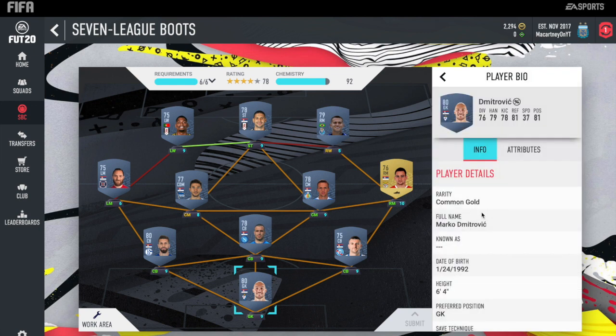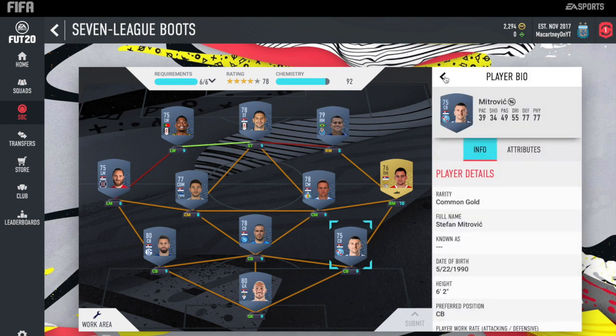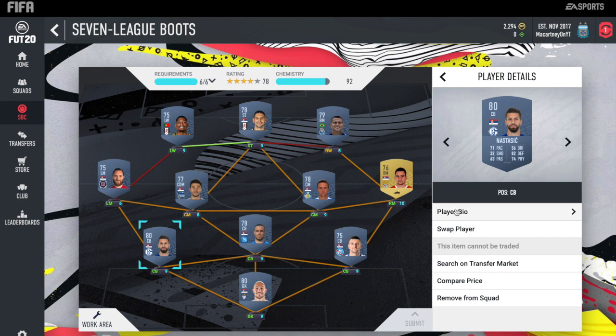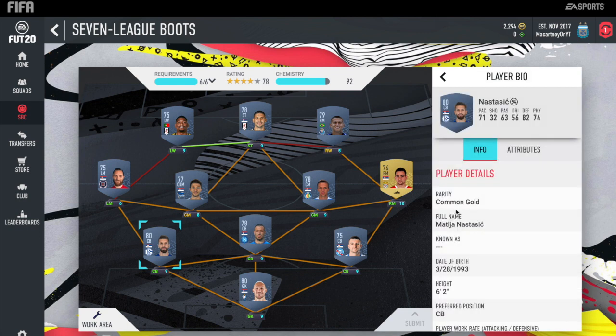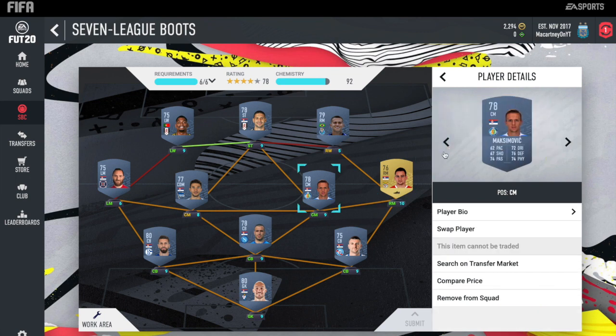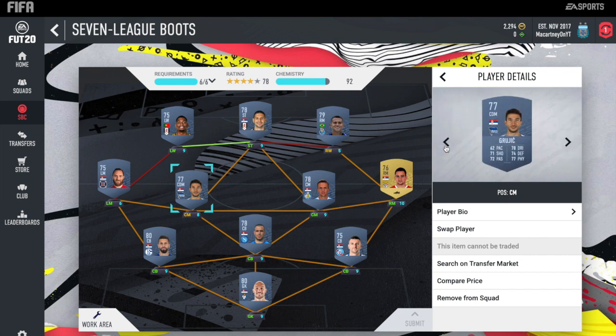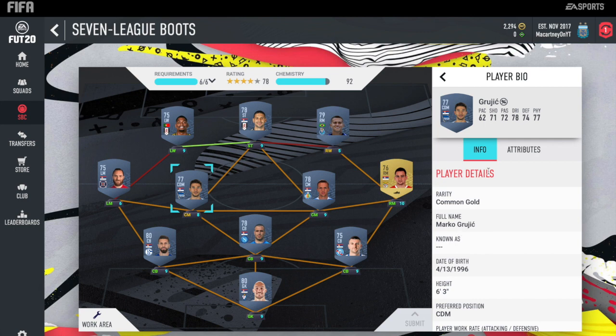In net we have Marko Dimitrovic, the 80-rated keeper from the Spanish league. At centre-back, Stefan Mitrovic — keep in mind, that's the centre-back, not the striker, who is also in the team. At the other centre-back, Nikola Maximovic, who plays for Napoli. Then Nastasic at centre-back, who plays for Schalke — Matija Nastasic, as we know, he used to play for City. Then Zivkovic at right mid.